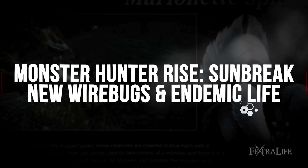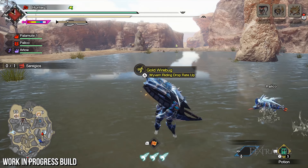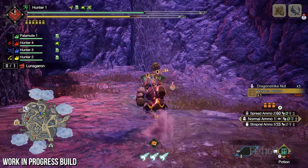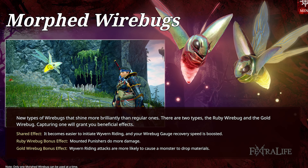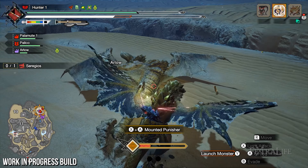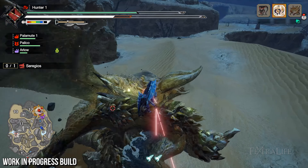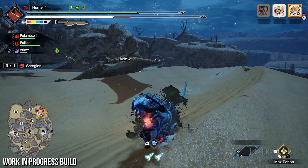The hunt introduced a new feature right away: the Golden Wirebug, which increases the maximum number of drops obtained from Wyvern Riding attacks. There's also the Ruby Wirebug, which increases damage done by your Mounted Punisher — the special attack performed on another monster when you've filled the gauge on the monster you're riding. Both wirebugs make it easier to get a monster into the Wyvern Riding state and cause your wirebug gauge to recover faster.